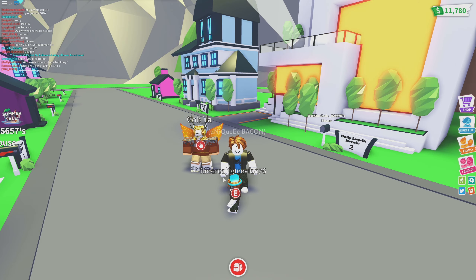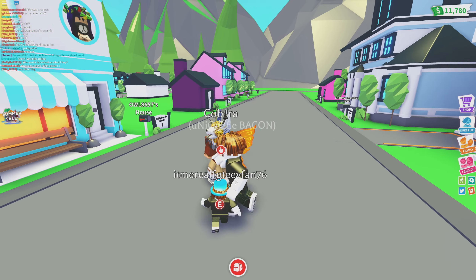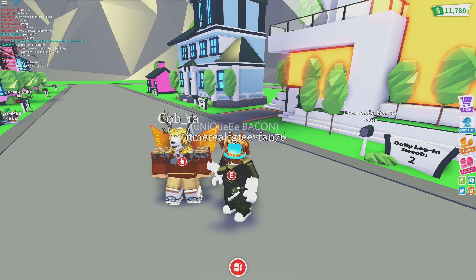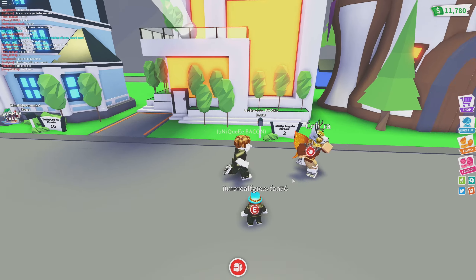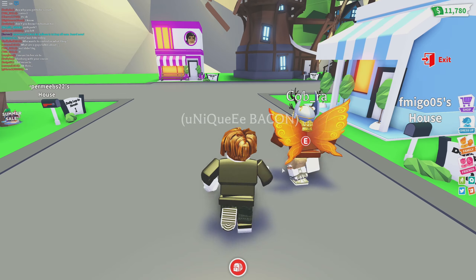So I'm here with one of the admins of Adopt Me — a guy named Cobra — and he's going to go ahead and show me around. We're going to experiment with all of the new features inside of this game. So what's the first feature we should take a look at? Well, they recently just added a new pool party feature. Pool parties — very interesting.